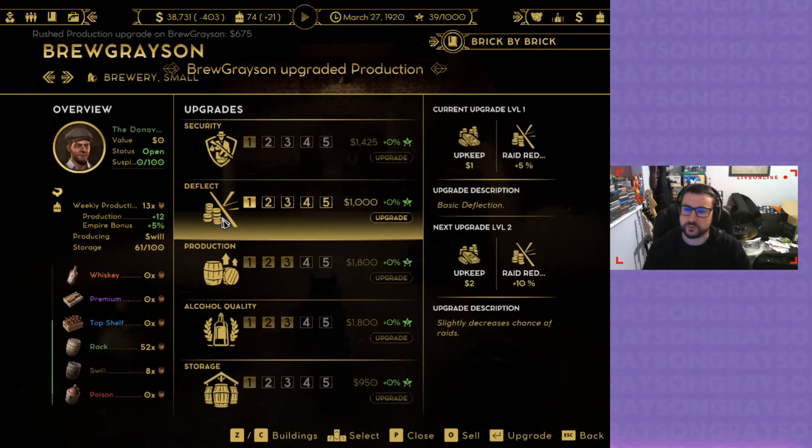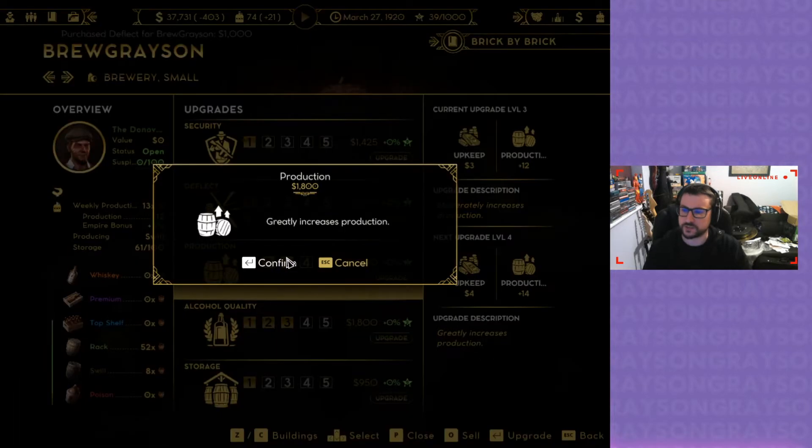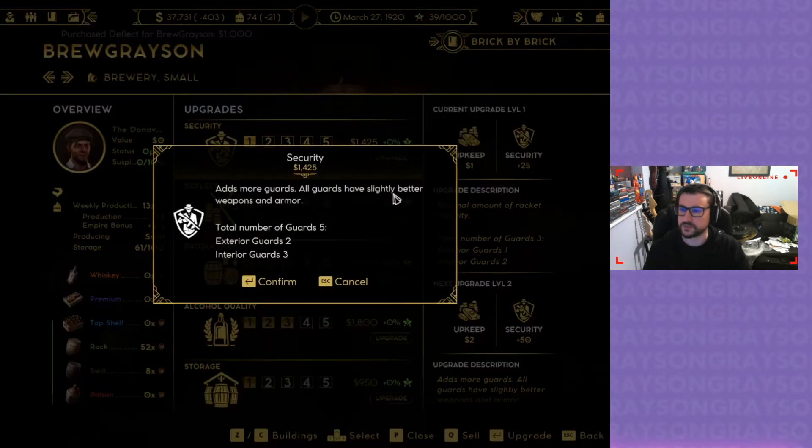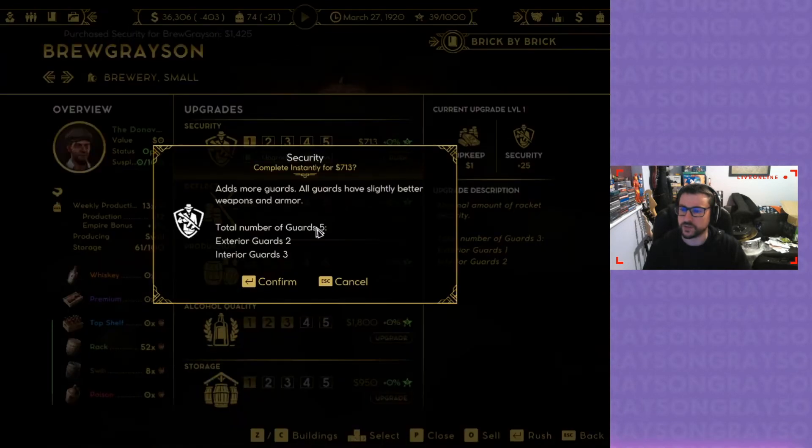What's deflect do? Slightly decreases chances of raids. Yeah, give me that. Cancel that. Reach that and rush that.